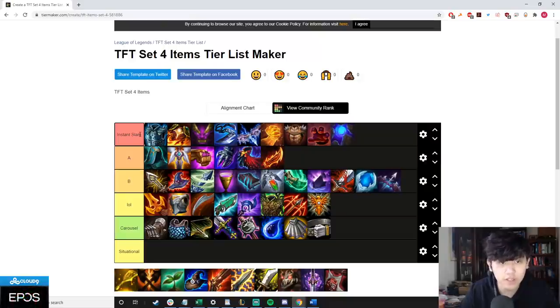Instant slams are items you make to save HP, push a streak, get rid of bad items, or items that are really flexible. Moving to A-tier: these are units or items you almost always want in every comp. Jeweled Gauntlet is not as flexible as others but the item is just really good — it uses a rod, which is almost the only good rod item apart from Spark. Trap Claw is a QSS replacement — each comp's backline needs a defensive item like QSS or Trap Claw to cover Aatrox, Sejuani, and random CC.